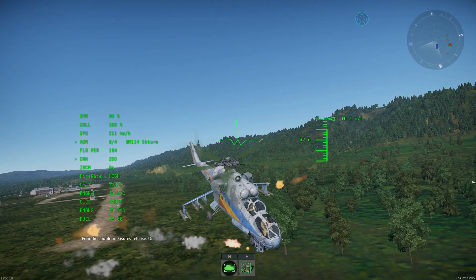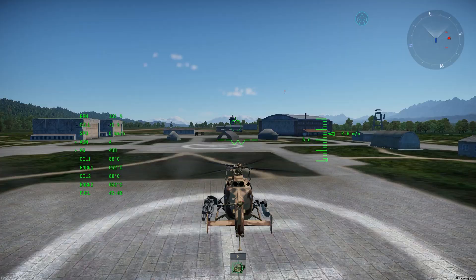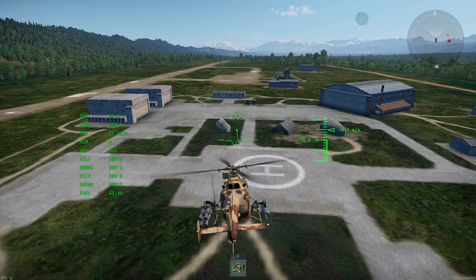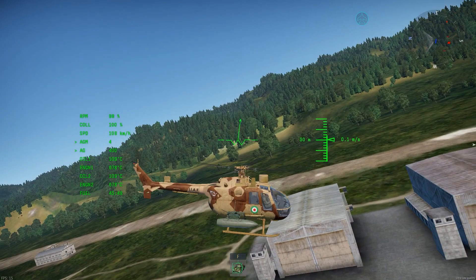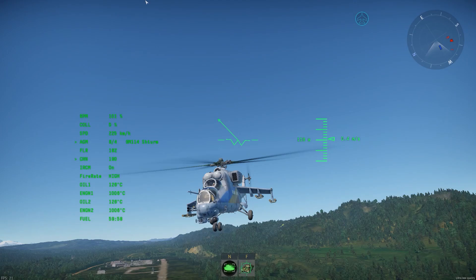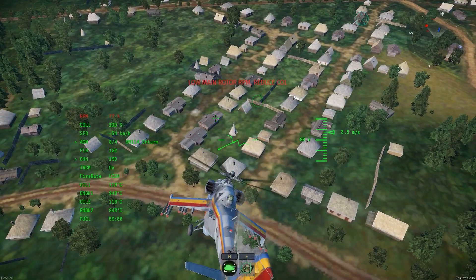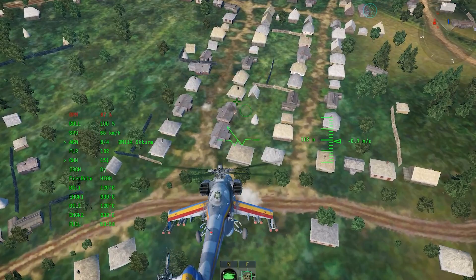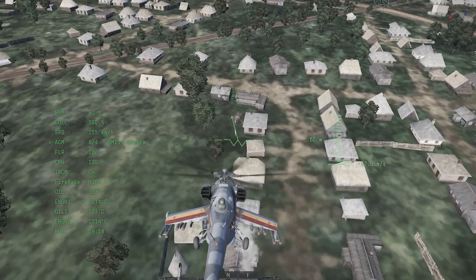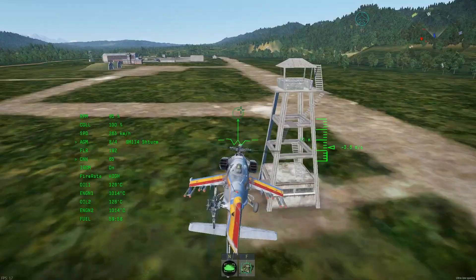The German Mi-24P and the HFS-80 — the German Mi-24P is worth the grind. It will be an interesting experience for German heli players who play things such as the BO-105s and never touch the Soviet heli tree. The BO-105s are extremely maneuverable but carry less armament and have a slower top speed; the Mi-24P is the exact opposite. If you want to play the East German premium helicopter, I'd recommend playing the tech tree version first to see if you like the playstyle. Is it worth it over the G-Lynx, K-50, Z-19E, or another Apache? You have your own reason to say yes or no, but for me the Mi-24P HFS-80 is an icon of history that slowly faded away in the archives. For the tech tree version, absolutely get it. For the Mi-24P Premium, consider it carefully.